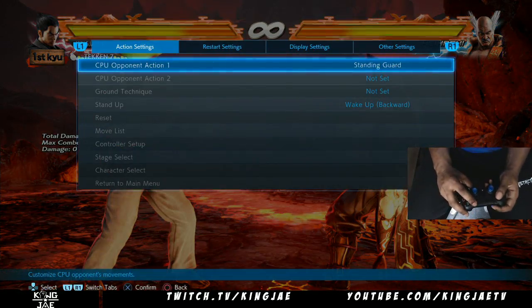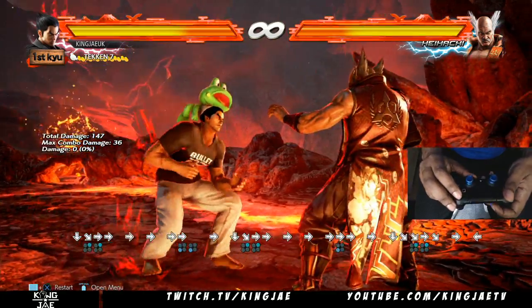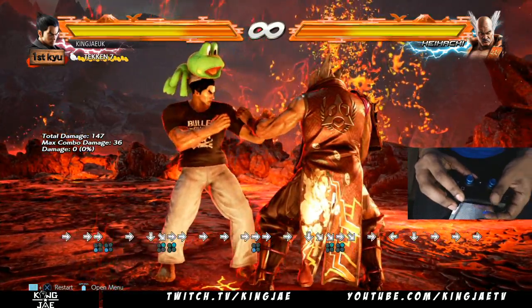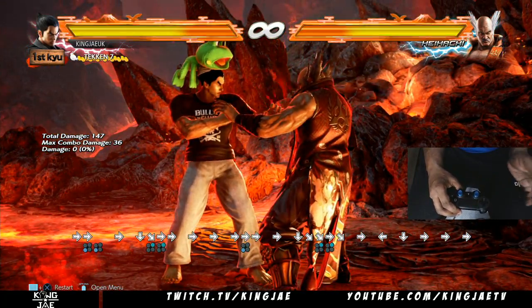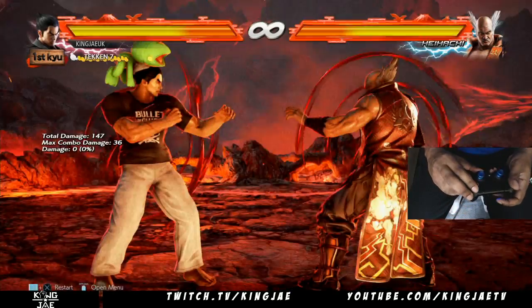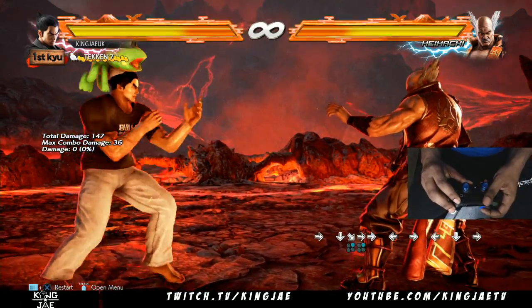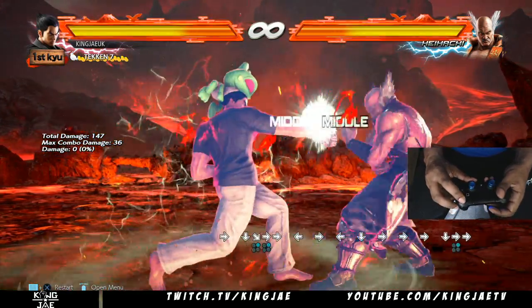So that's how you do electric wind godfist. You press forward and then it's down, neutral — when you've got that forward at the start, you tap forward. On a stick it's just tapping like that, and it's the same with a pad — you tap it quickly. Whereas a full forward, forward would be slower; this is tapping it quickly.